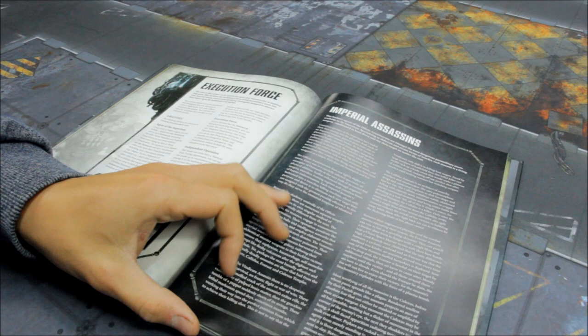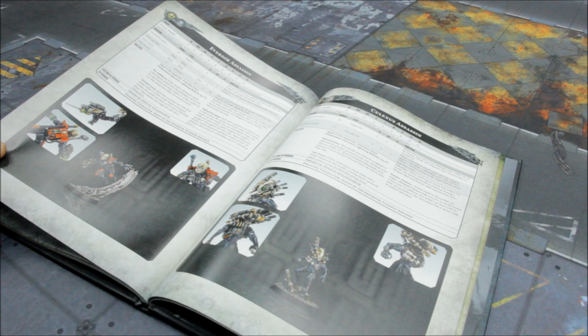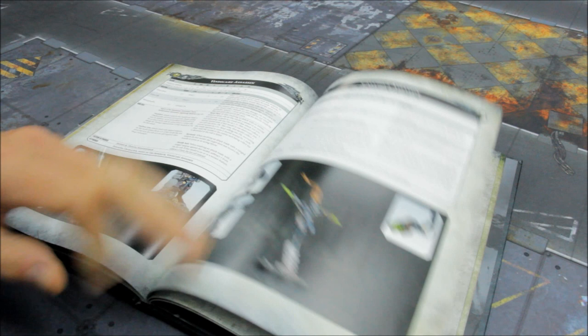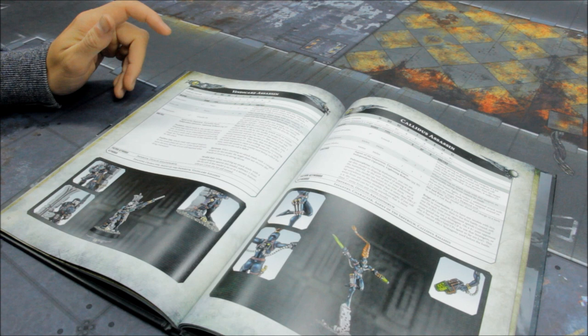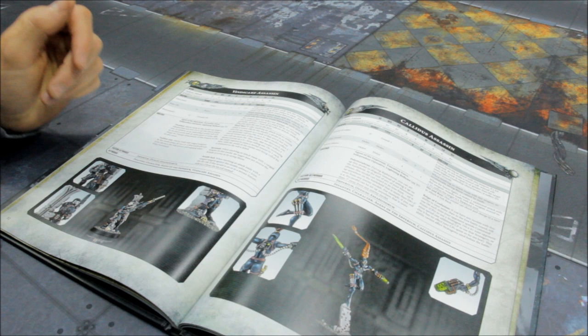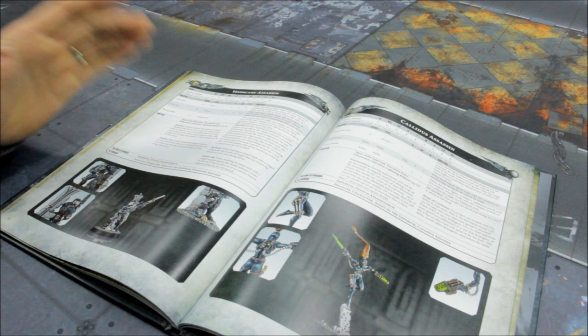The models are great — I do like the Vindicare, and the Eversor is very cool. Let's take a look at the Vindicare Assassin first. Power level five. The stat line: Movement 7, Weapon Skill and Ballistic Skill 2+, Strength 4, Toughness 4, 5 wounds, 5 attacks, Leadership 9 and a 6+ save. You're really taking this guy as a super sniper — looking to see how good his firepower is. If he's just going to pick off wounds here and there, is it really worth it? You want something that's going to blow the head off some enemy character in one round of firepower.